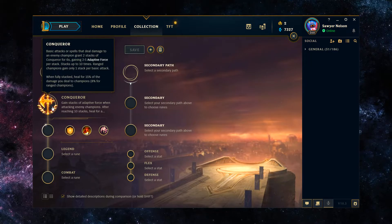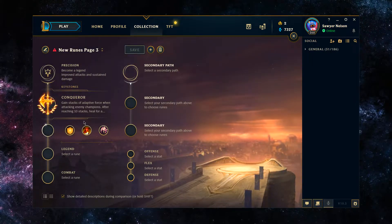Starting off with the keystone, it's going to be Conqueror. Basic attacks and spells that deal damage to enemy champions grant you two stacks of Conqueror, and at 10 stacks you heal for 15% of damage dealt to enemy champions. The Conqueror stacks give you bonus attack damage that scales with your levels. It's not a crazy amount, but it's good enough for Kled. With your early build going Doran's Blade into Tiamat into offensive items, that bonus AD gives you value whether you're behind or ahead. The bonus AD becomes way more damage for Kled, making it even more brutal for enemies.